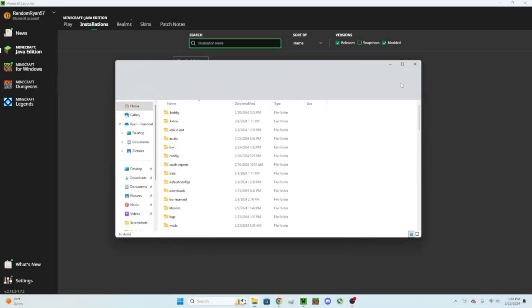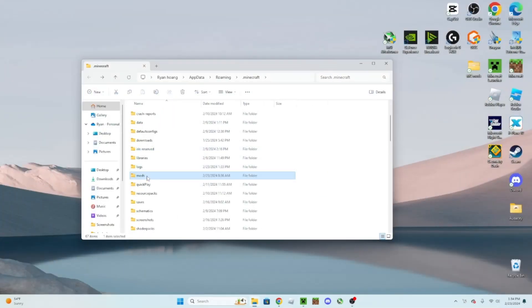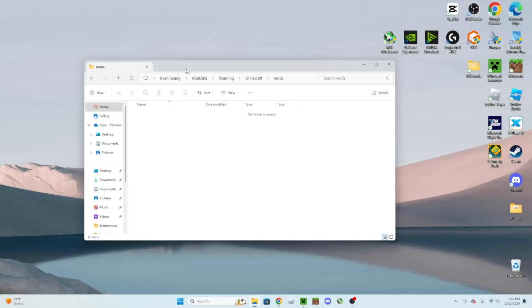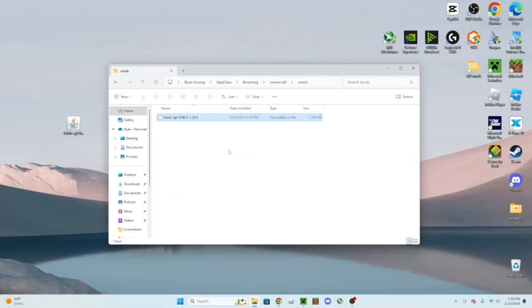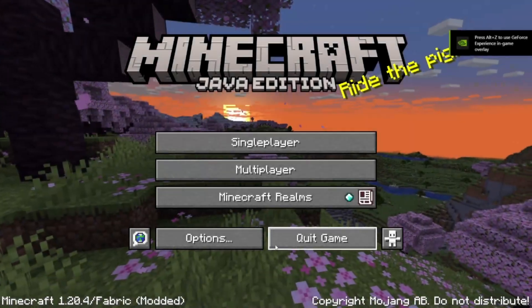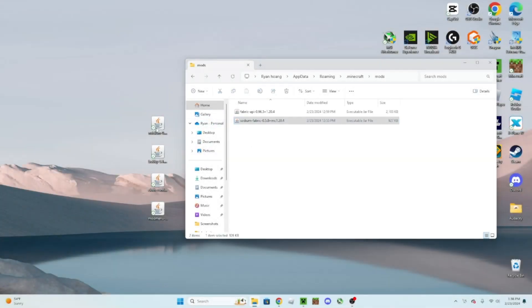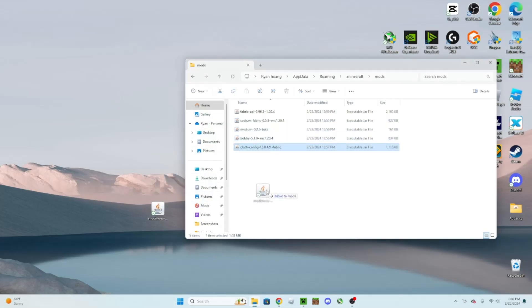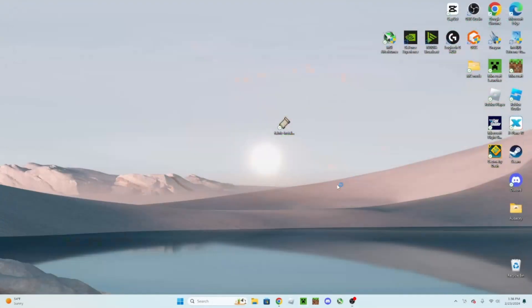Next, you're going to want to move the Fabric API into the mods folder. Then launch Minecraft again. After that, you can go ahead and place Sodium, NVIDIA, Bobby, Cloth Config, and Mod Menu into the mods folder.